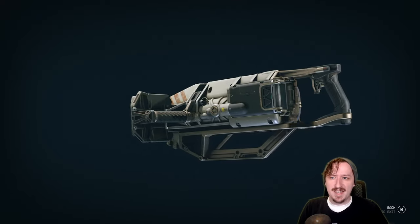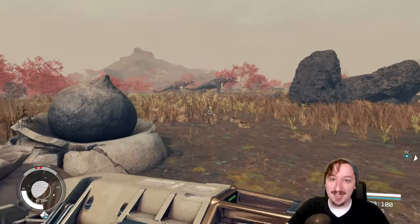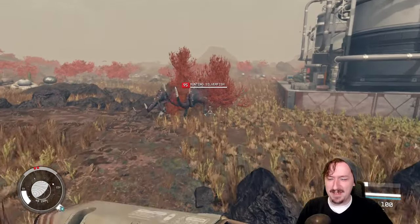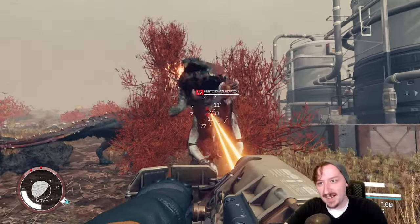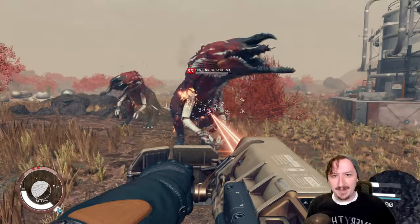Hello and welcome back. Today we're going to be talking about Starfield and everybody's favorite weapon: the Cutter. This is the very first weapon you get introduced to in Starfield — technically a tool that has been repurposed into a weapon. The Cutter is supposed to be used for harvesting raw resources like iron and nickel. It's a heavy energy weapon that deals damage with its laser at fairly short range.